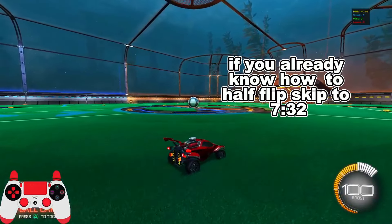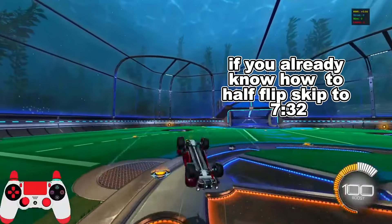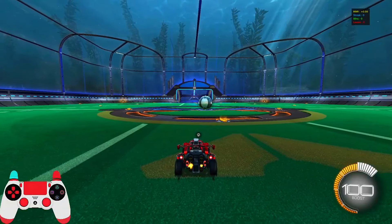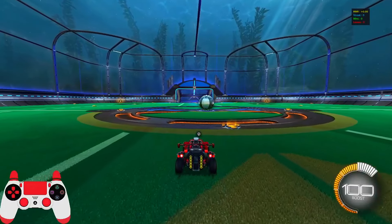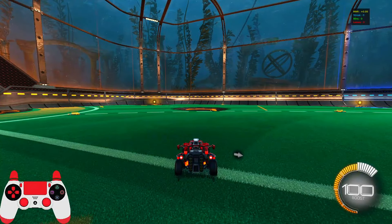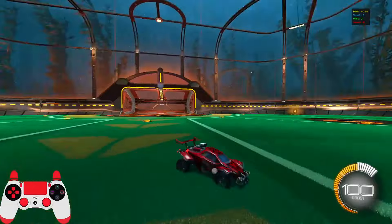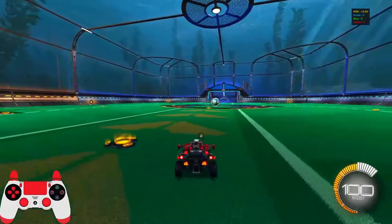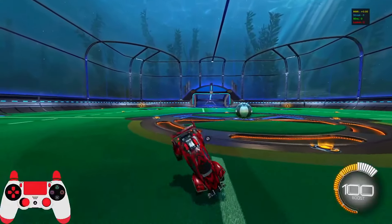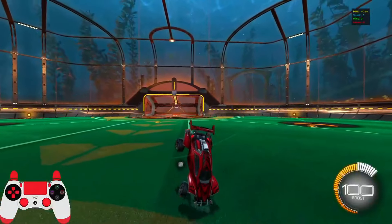Before I get onto the flicks — you really do need to half flip. Half flips are quite easy to learn if you stop driving. A lot of people try to learn them while boosting and driving, but you want to be completely still. For the backflip half flip: back flip, then arrow yourself around. No driving, no reversing — just a flip and an arrow direction. It's the same going forwards: flip and arrow, and you'll go in whatever direction you point the analog.